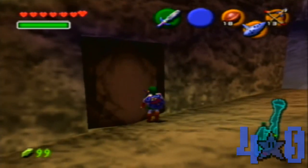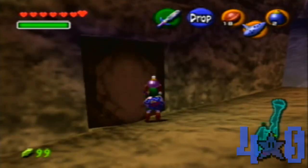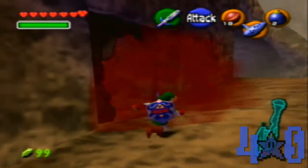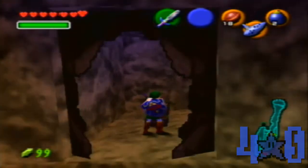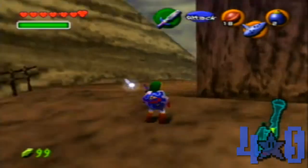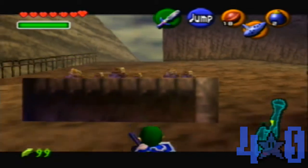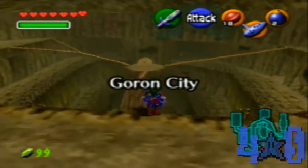What is in here? I want to find out. We have a bomb — we only have three left. Lame. It's a chest. What, does it have rupees in it or something? Yeah, what a waste. Okay, go ahead and head in here. Now we are back in Goron City.